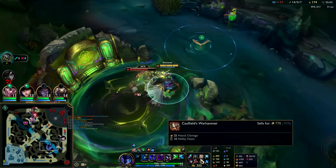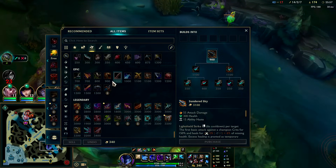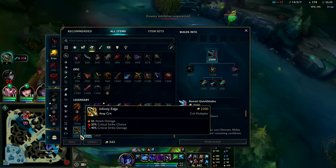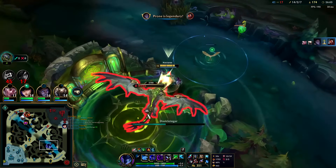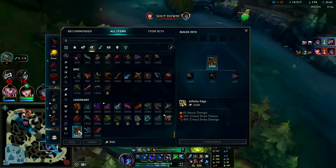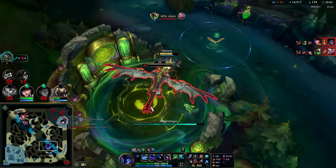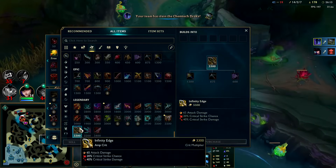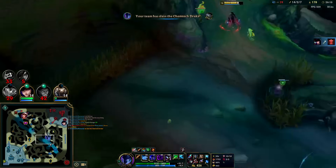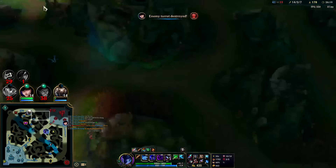We have 400 attack damage at 25 minutes — a lot of AD. Crit might not be a bad stat if there's a crit item that matches Nocturne's kit. Honestly a raw Infinity Edge wouldn't be bad as a final item, or maybe a Shieldbow if you don't want to go Sterak's. Infinity Edge is a really high-priced item at 3,300 gold but it gives the stats to back it up.